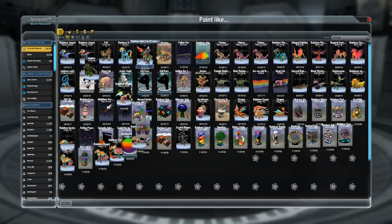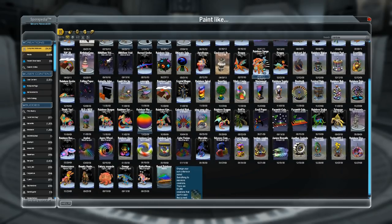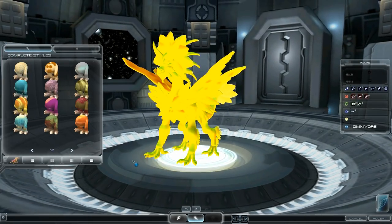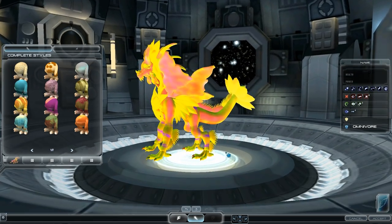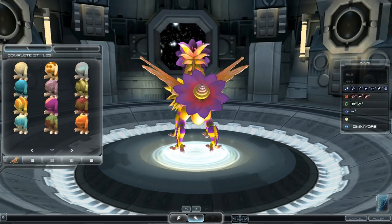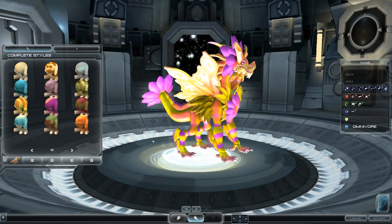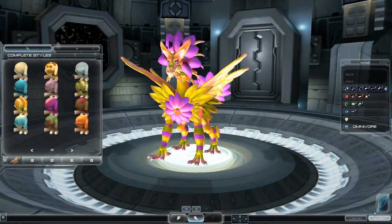Let me go to my Sporepedia and search for rainbow — actually, I want it to retain the yellow. Let's see anything with a bit of yellow in it. Oh wait, that one looks promising. It's taking a little while to render. I like it! The tail I'm not 100% with but I'm trying to make it intentionally different. Otherwise I think that's cool — our first creature tweak done!